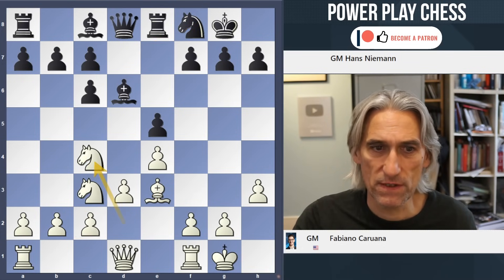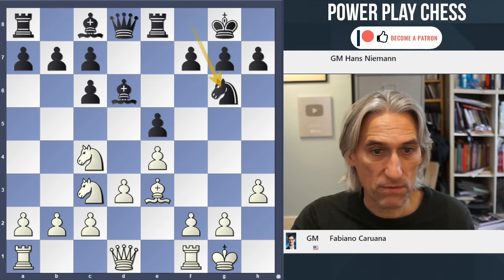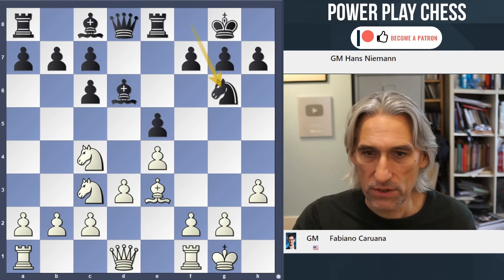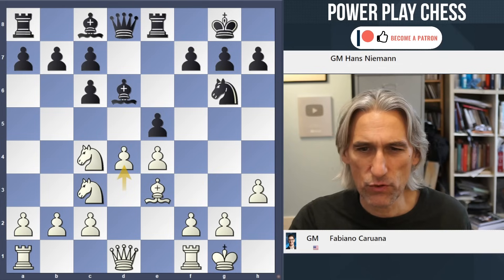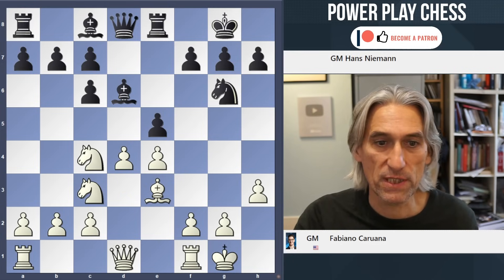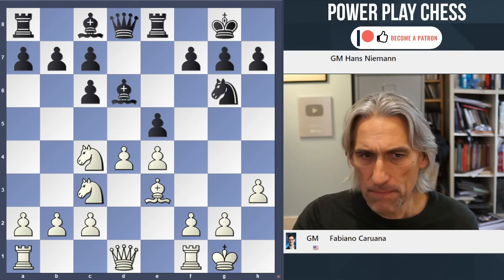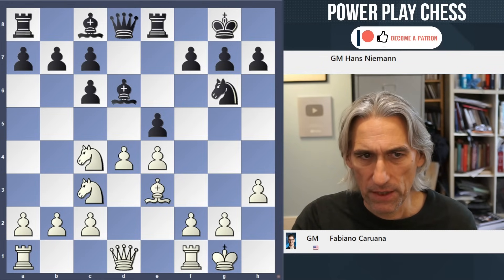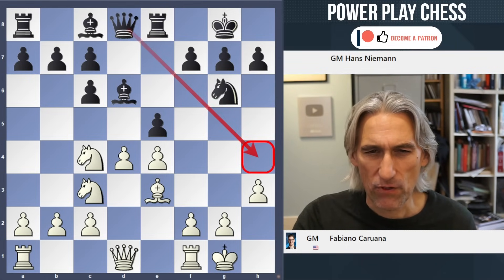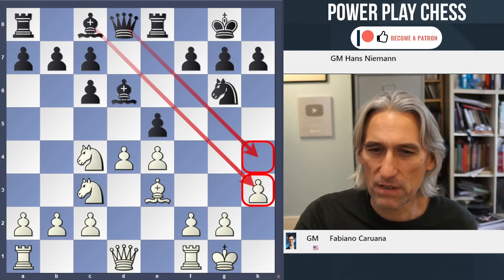It's quite tempting to play f4 here because that improves white's structure — white has a greater number of central pawns, though black is quite solid too. Instead, Caruana goes for Nc4, just keeping an eye on that bishop. Ng6 from Niemann — looks good, the knight is looking at the outpost. Then d4 by Caruana, who thought for nine minutes over that move. Previously he played a4 in that position, but here he's breaking in the middle.